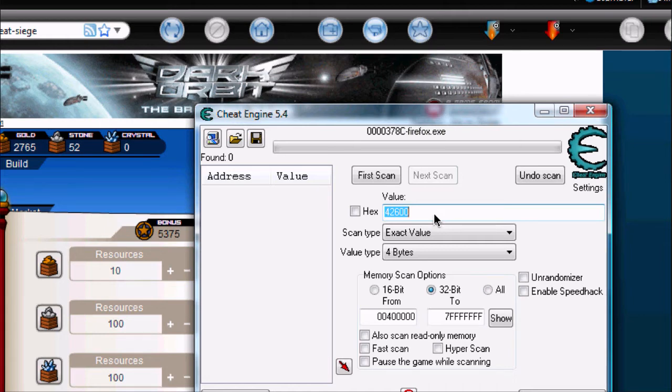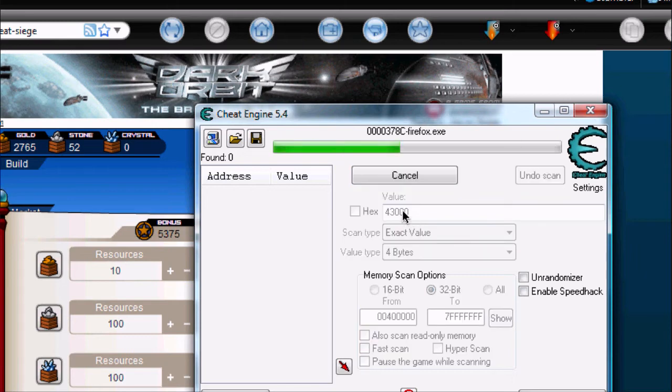Now just go ahead and multiply that by 8. Which in this case is 43,000. So type 43,000 into Cheat Engine and click First Scan. You should just get a couple results.